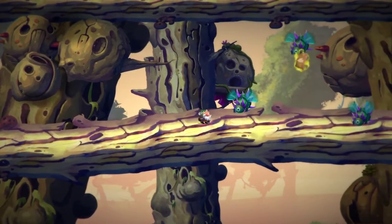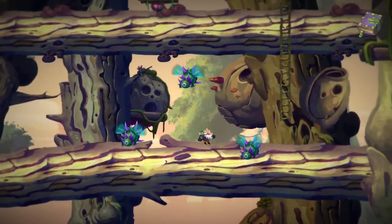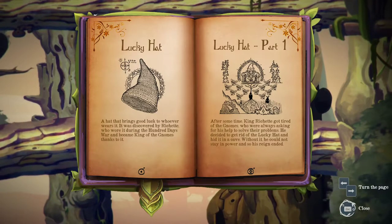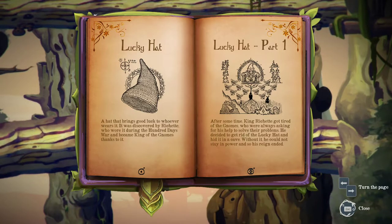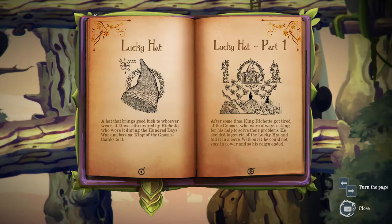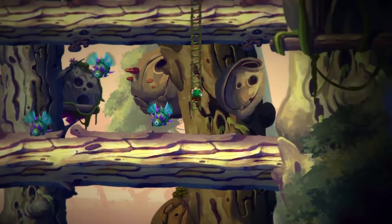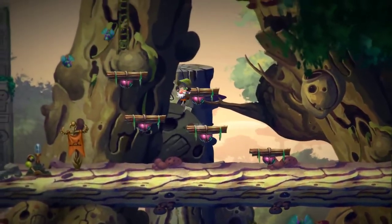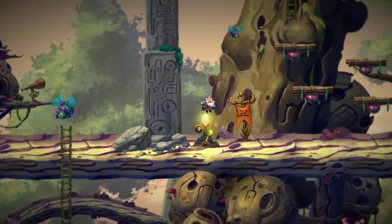Oh, we're moving so far away. Hey! There's a page — go look for the page. Let's get the page first. Let's see what it says. Lucky Hat, Part 1. After some time, King Rochette got tired of the gnomes who were always asking for his help to solve their problems. That's us! He decided to get rid of the Lucky Hat and hid it in a cave — that's where he found it. Without it, he could not stay in power, and so his reign ended. And that's where he found the Lucky Hat. We have also made the same experience — everybody always wants our help. This is a bit annoying.